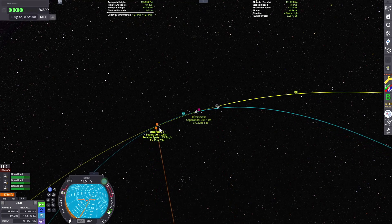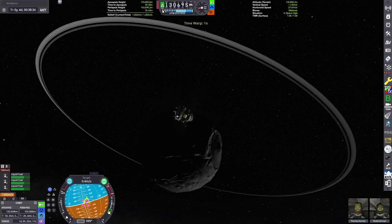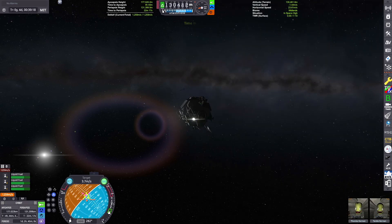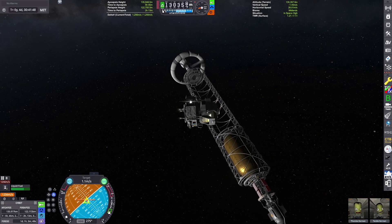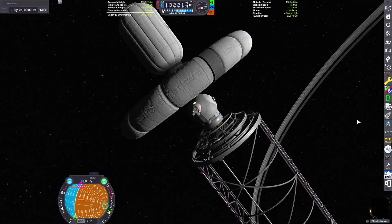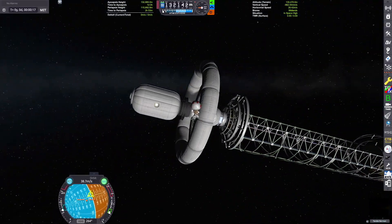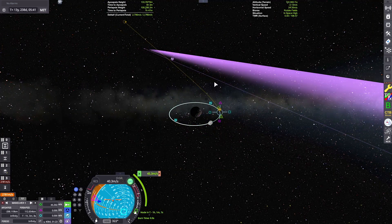I warp ahead until we have the flyby, then set the nav ball relative to target and burn off all relative velocity, then burn towards the target until we drift over. There's no need to dock — we can just spacewalk over and save some hassle, since we won't be taking the lander with us anyway. It's essentially dead weight. We barely used any of the fuel in the lander — I way overpacked on that — so it would be a lot of unused mass to carry.